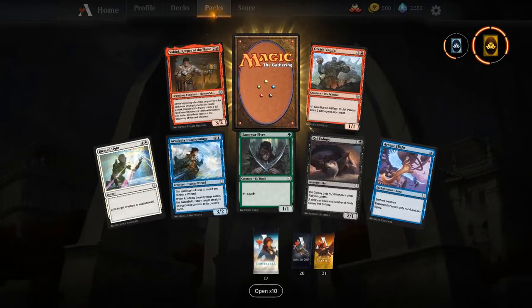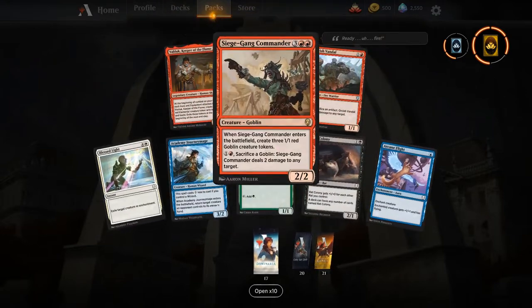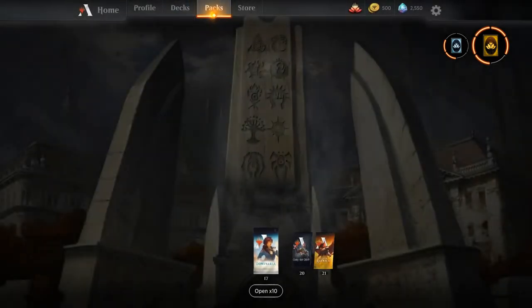Probably one of my favorite cards in Dominaria — Valduk, Keeper of the Flame. We will definitely be looking at an auras deck because Valduk with Arcane Flight is some serious value. And there we go — Siege-Gang Commander! I think Goblins might be pretty sweet going into this new format. Siege-Gang Commander is a great include in that deck.